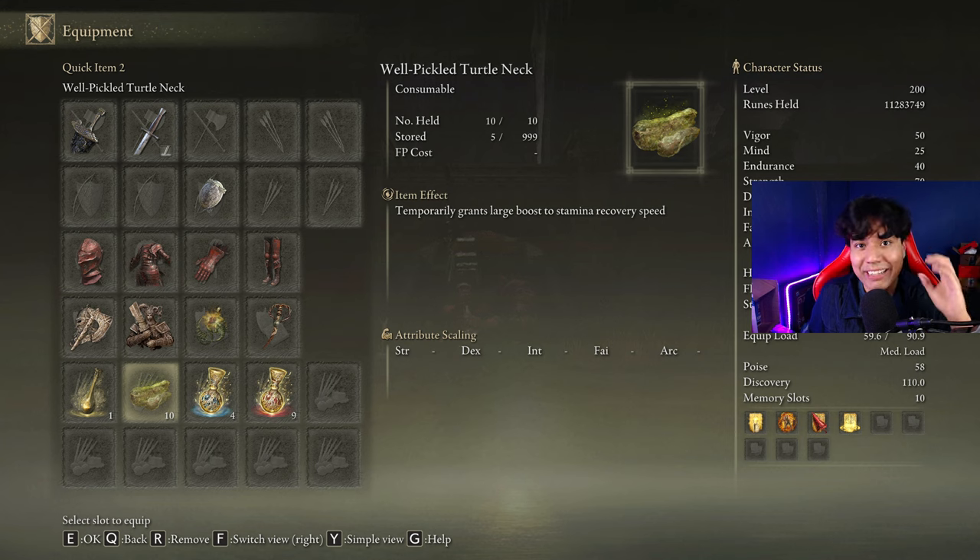As we are playing with a Colossal Sword and dealing heavy attacks, this build is going to devour stamina, so be sure to craft some Pickled Turtle Necks to boost your Stamina Regeneration Speed.